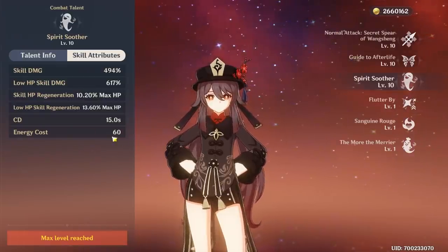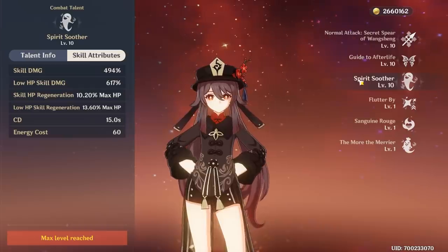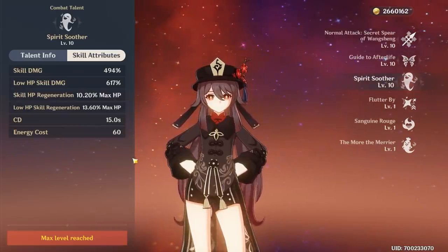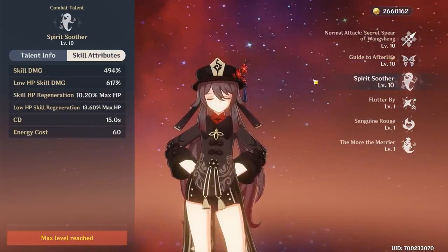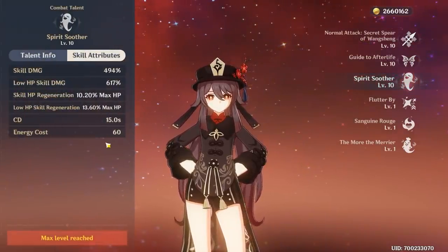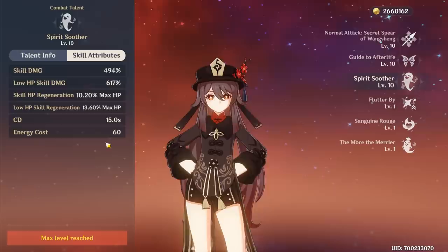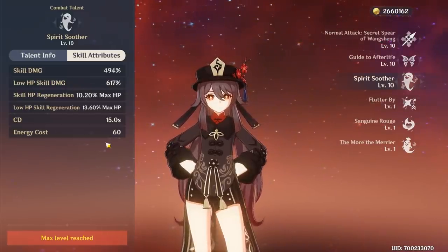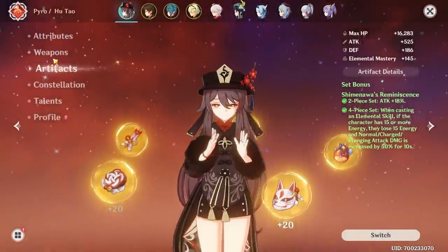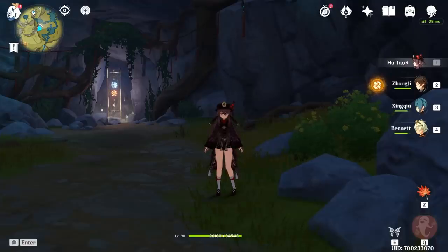It's hard to say right now if one fewer ult every four casts reduces her overall damage. Putting it in perspective: four 15-energy costs is 60 energy, so you're basically using one-fourth of an ult to get that 15% actual damage increase — at least in my case. I don't know if it'll change from Hu Tao to Hu Tao. Make sure to leave your own thoughts in the comments down below. Drop a like if you enjoyed, greatly appreciated as always. Thanks for watching and until next time.